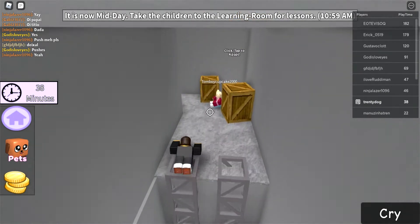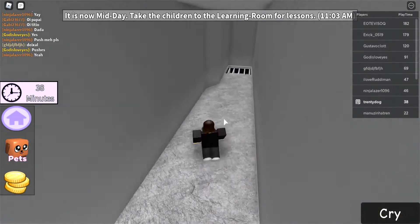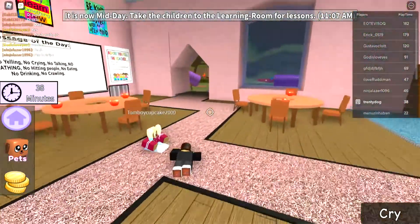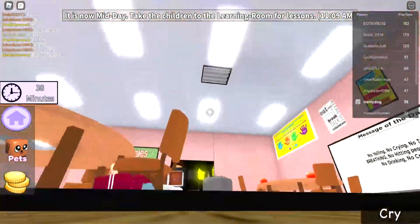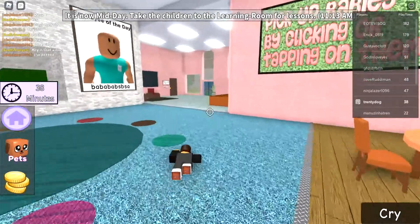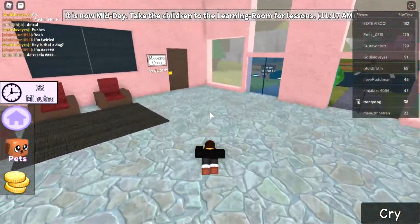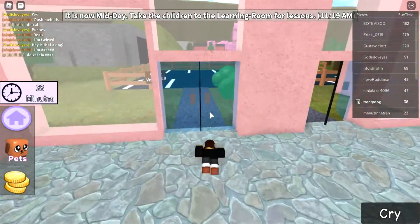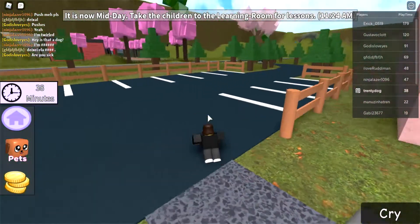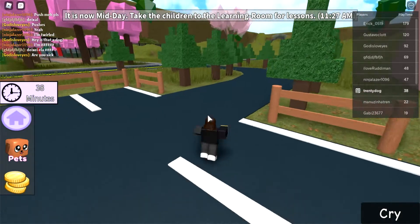You'll find the cat — you don't need to adopt it, but I adopted it. Now just go here, and we're gonna be closer to the exit, just a tiny bit closer to the exit. I just found out about this game yesterday.